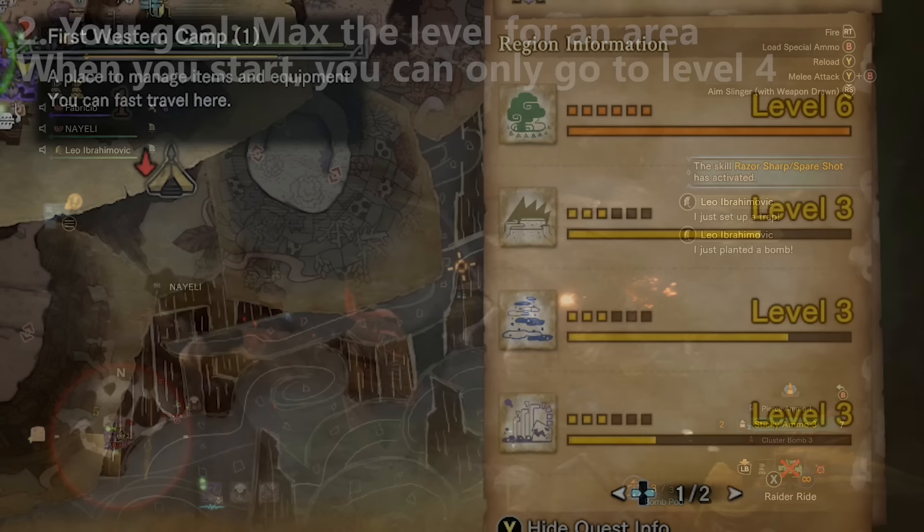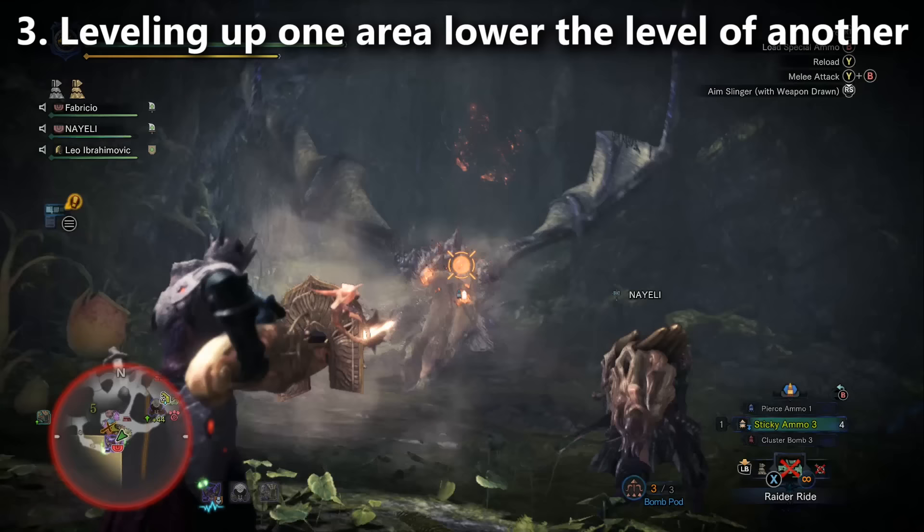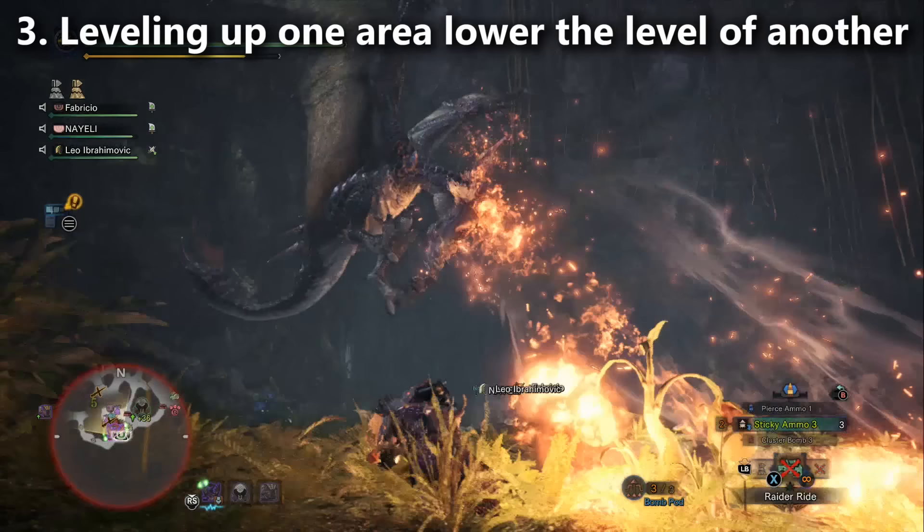Leveling up the areas can be kind of complicated. If you try to level up one area, it'll lower the levels of the other areas. What I've found is that you can level up two areas at a time and kind of max them out — you can't do it for all four. If you try to do that, you just won't be able to maintain all four. So try to do two at a time. Then when you want to go to the other regions and fight the endgame monsters there, you'll just level those up.